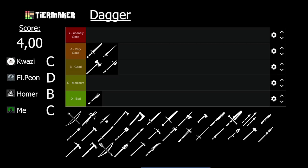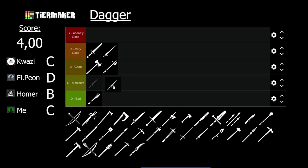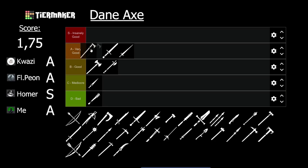Next we have the dagger. Its special damage is really good, especially with the backstab multiplier from the ambusher class. Still, all in all, C tier. The danax is A tier and with an average score of 1.75, relatively close to S tier. Homer actually gave it an S tier rating and I also had it in S tier at first, but I ultimately put it down one tier.